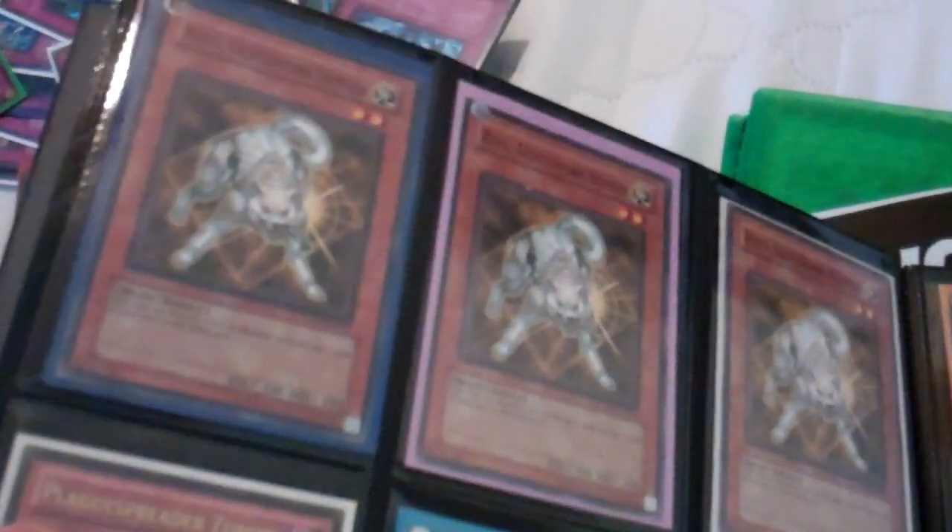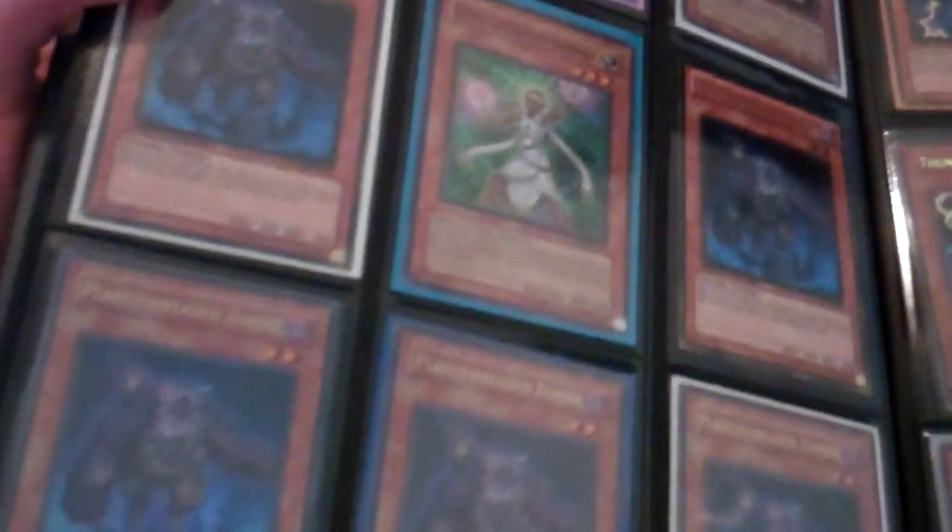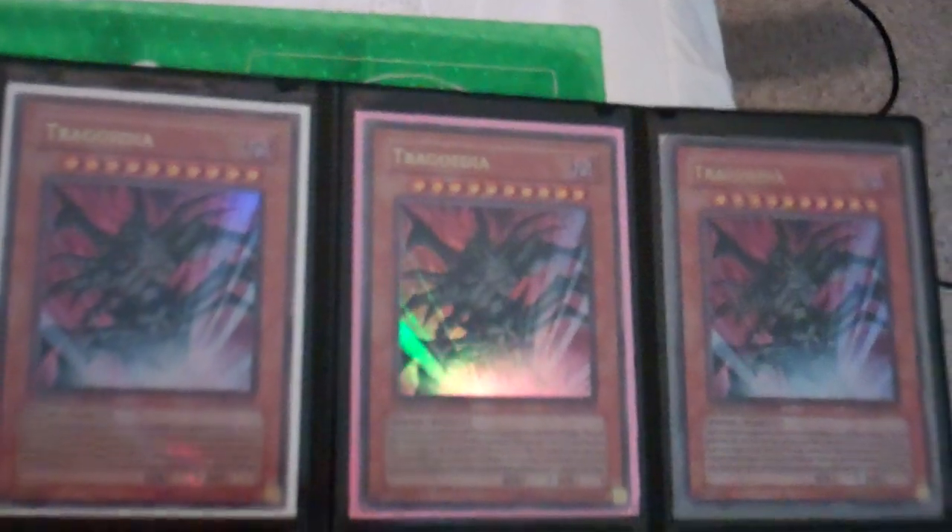I have Regional Binders for sale. Sealed ones are $30 including shipping. Unsealed ones — still brand new, bought from kids at the Regional who opened them just to see what they looked like — are $25. I also have the Yu-Gi-Oh! 5D's Double Deck Box with Crimson Dragon in blue for $8 with $5 shipping.